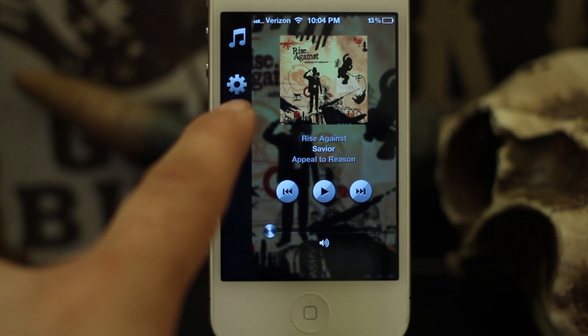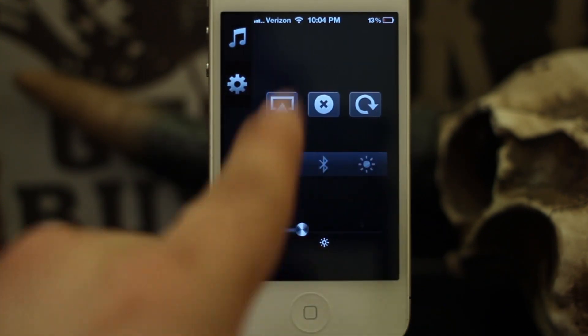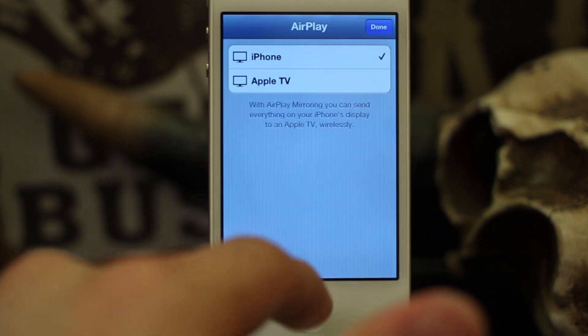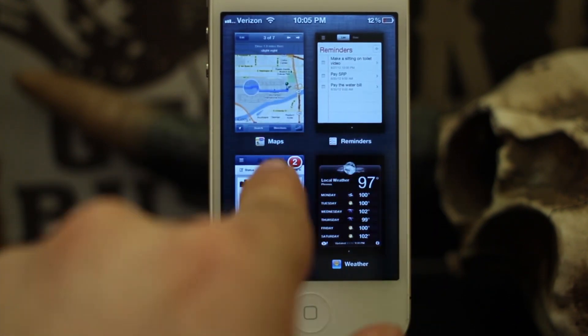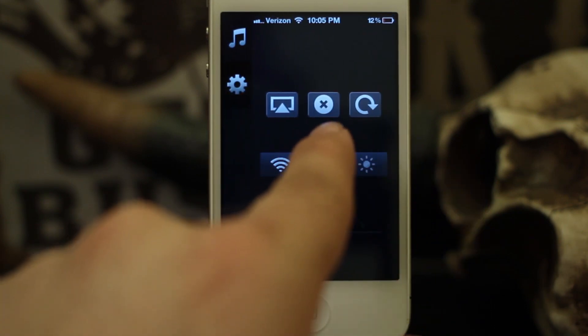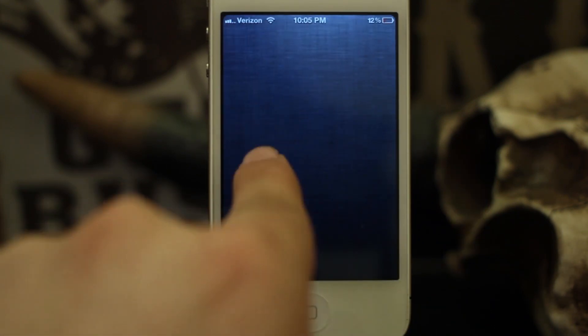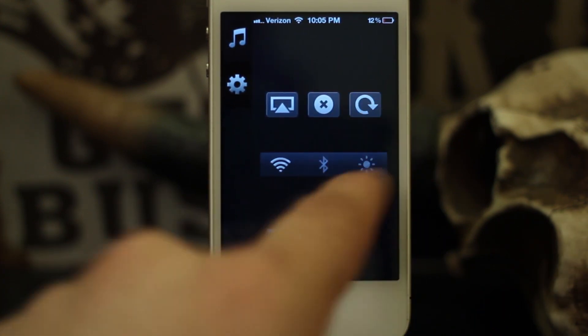Next, there's a little gear icon, and if we tap on it a control panel pops up. We can set our AirPlay right here, then we can kill all apps with the kill all button — as you can see I have all these apps open and if I hit that X they all close out. We also have an orientation lock, which is pretty cool.